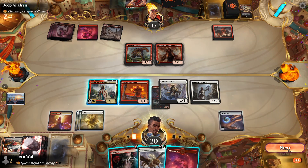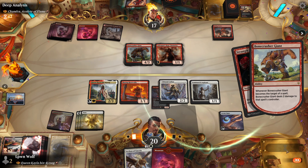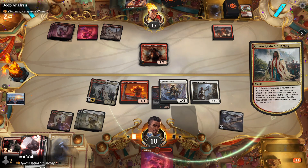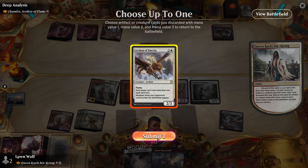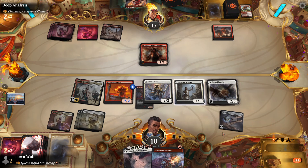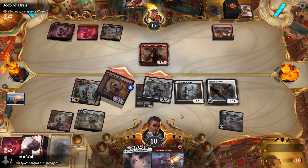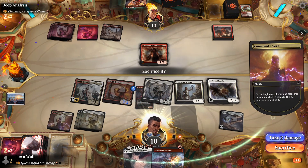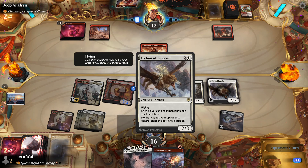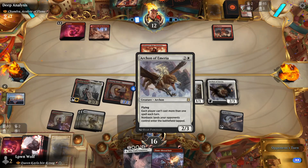Vortex. Let's activate Queen Kayla - we'll get a free Archon here, and we have the Mila for the following turn. We'll swing with all the creatures. Hopefully they don't have a way to kill the Cathar yet. It looks like the Vortex is probably hurting them a bit more than us. Remember that Archon of Emeria says each player can't cast more than one spell each turn, which means they can't go for Chandra minus a spell from the graveyard and then target one of our guys. So this is stopping their Chandra from being effective.